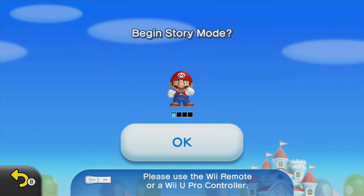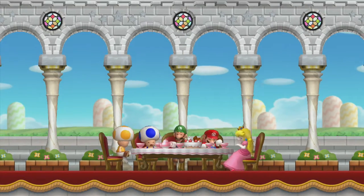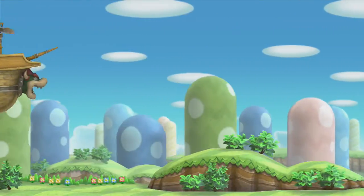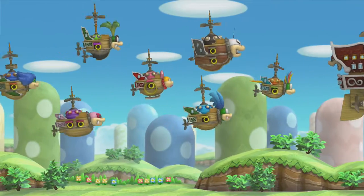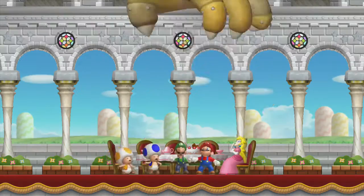We're gonna start off at the beginning. I will be playing this with the Wii U Pro controller. It wasn't always supported for this game, which actually caused a lot of controversy over Nintendo's advertising. Since the release of the DLC New Super Luigi U, it is now supported. One of the main differences is that it's no longer a motion requirement to do the spin jump — it is now the right bumper rather than shaking your controller.